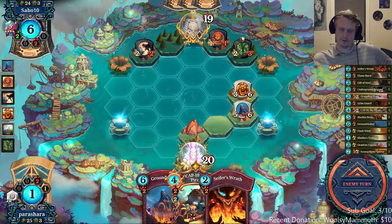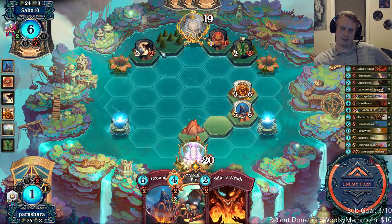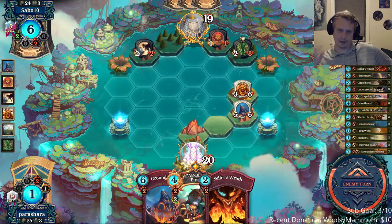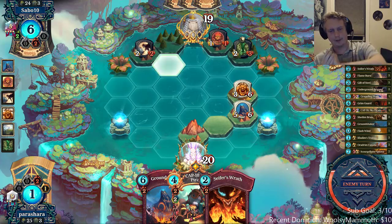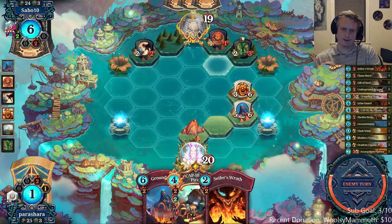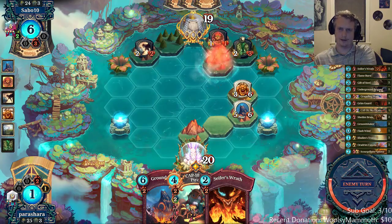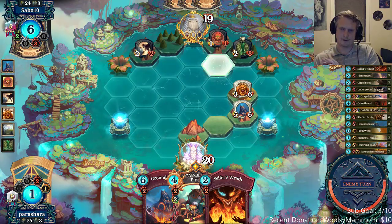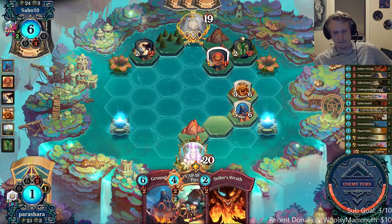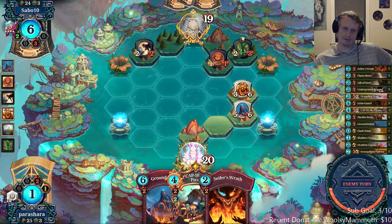We have more ground shaker targets next turn — we can even ground shaker again if the Willow doesn't taunt us. We can collect with the brute and ground shaker again to kill the Rakohan. I'm a little worried he's going to play land and Salamander and buff both his guys, but it wouldn't be too terrible if he did. I couldn't kill his Rakohan with the ground shaker, but I can still Cypher Wrath the Wood Alley. I could also draw a Flame Burst and kill both his creatures after he buffs.